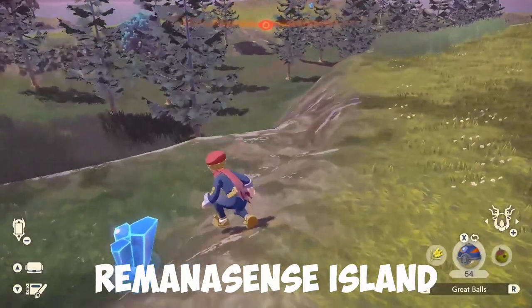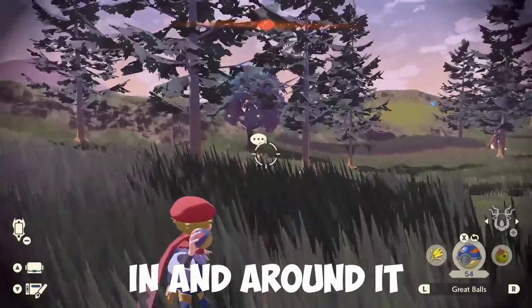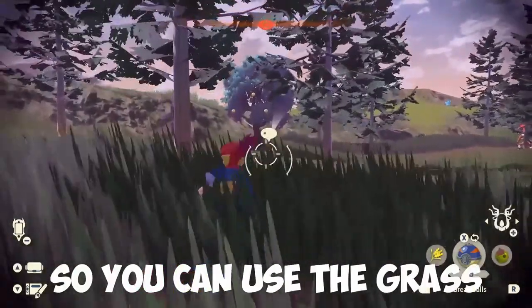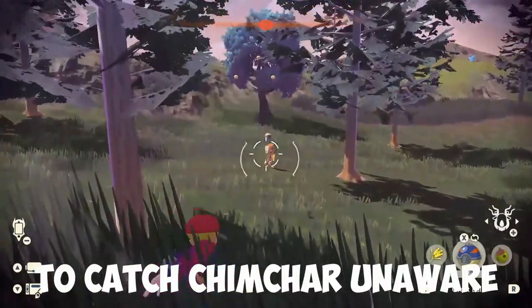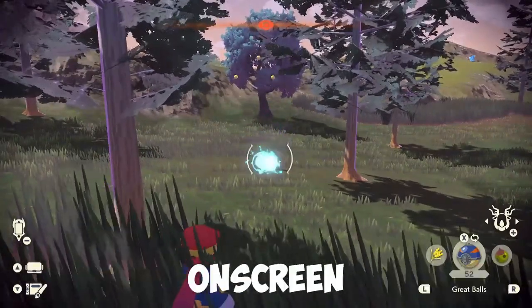Once you're on Ramanas Island, hop off your mount and head towards this patch of grass. Chimchar will be spawned in and around it, so you can use the grass to catch Chimchar unaware. Aim for a backshot, as these can take a few balls to catch sometimes, as you'll be seeing on screen.